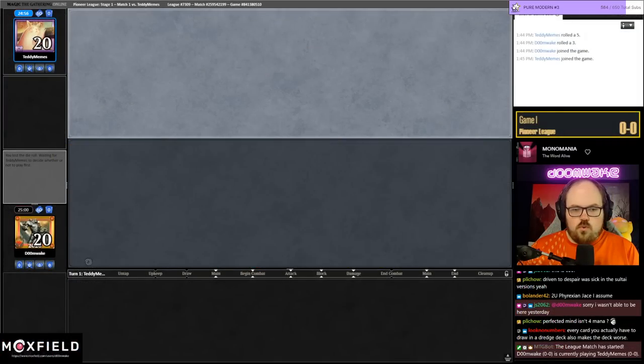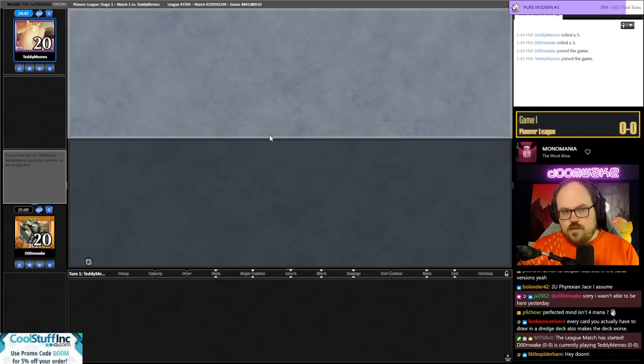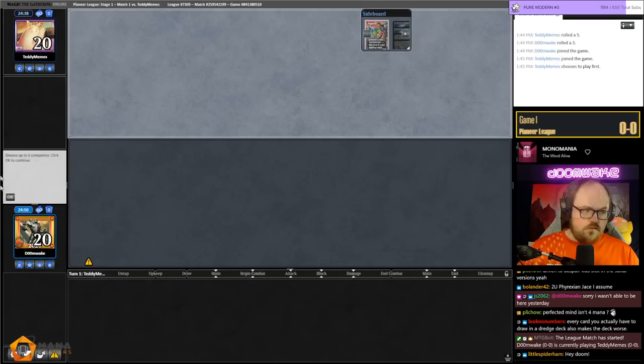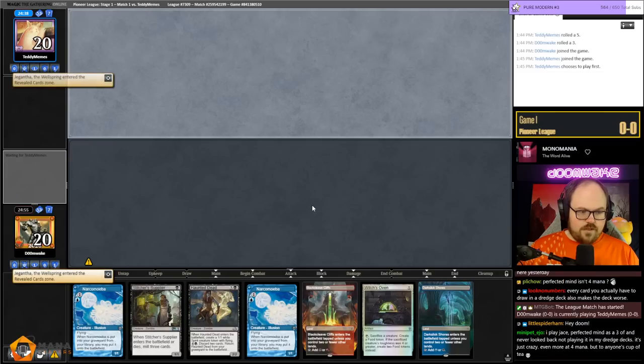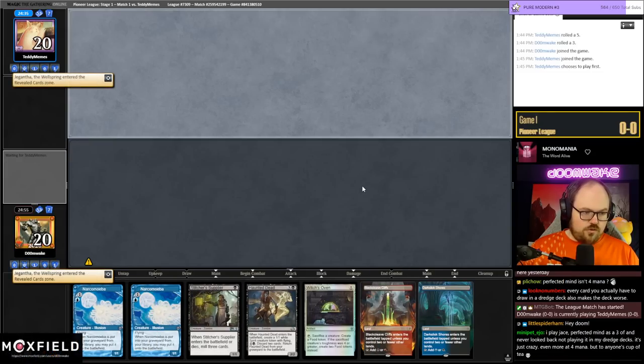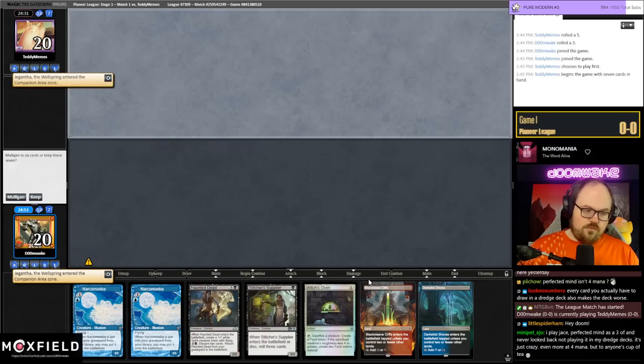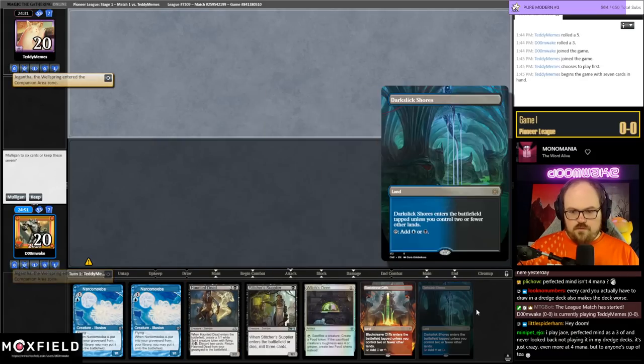The cards you don't want to draw are the stuff that comes back from the graveyard — you don't want to draw Amalgams, Haunted Deads, Creeping Chills, Silver Smog Ghouls. But drawing Jace is fine because you can mill yourself for a bunch. This opening hand is kind of awkward because we have two Narcomoebas and a Haunted Dead, so you could argue it's effectively a four-card hand.